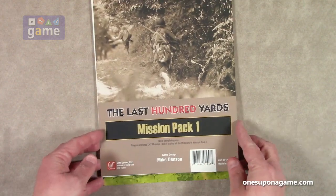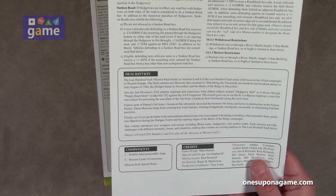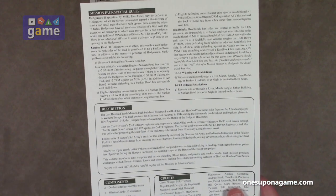So we start out here with just a cover and it says: Mission Pack Special Rules for Hedgerows, Sunken Roads, Roadblocks, Withdrawal Restrictions, Retreat Restrictions.